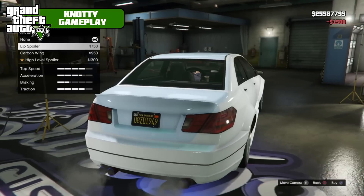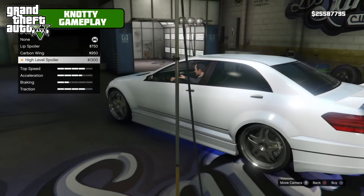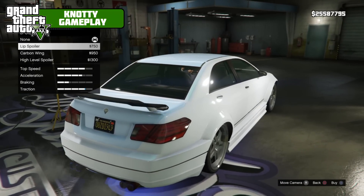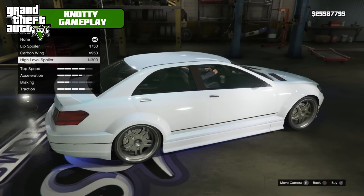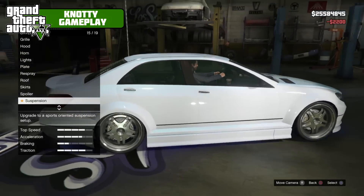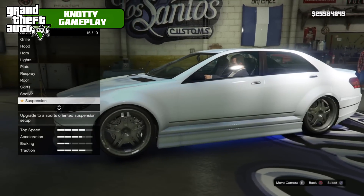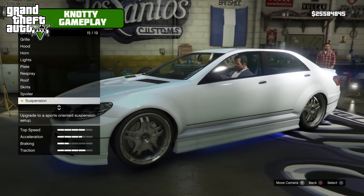For spoiler, we have lip spoiler, carbon wing, or high level spoiler. It's a shame that the high level spoiler doesn't automatically adjust to the secondary colour - it just stays white, whereas the lip spoiler actually does. Lip spoiler it is. Competition suspension - this car looks amazing when it's slammed as well, because it's quite a low car. If you do the slamming glitch thing, you can get it even lower and it looks amazing.